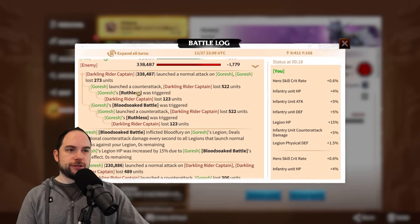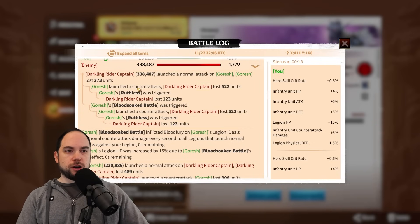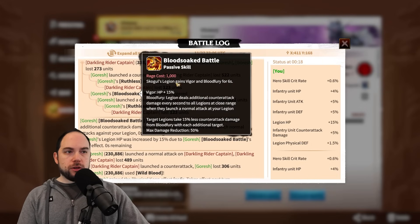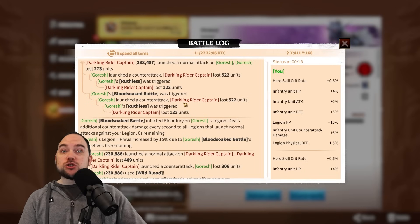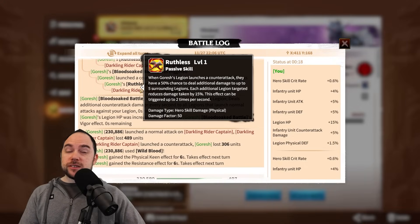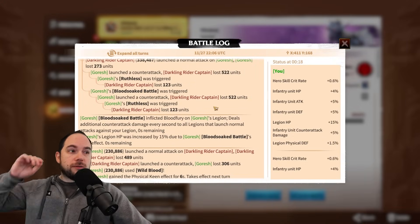I found the turn, here it is. So Ruthless, the third skill from Goresh, was triggered when he launched a counterattack. And then Blood-Soaked Battle, which is the Skogul active skill, was triggered — which means you got an extra counterattack. It's literally the same amount of damage as the first counterattack was. And that triggered Ruthless. So there you have it: a double Ruthless trigger in one turn from one enemy.